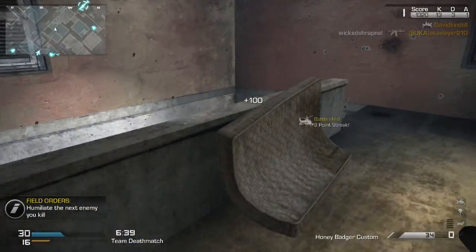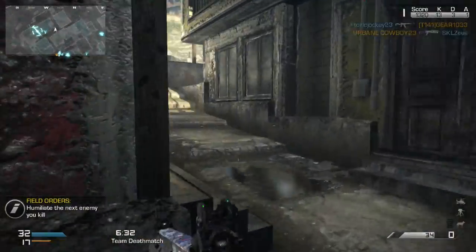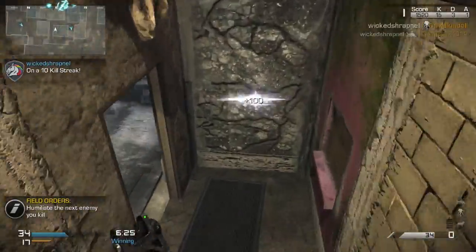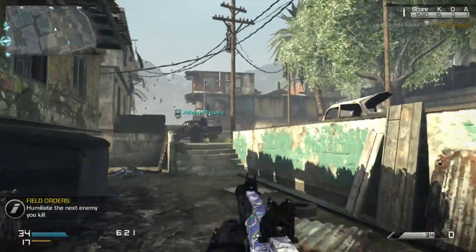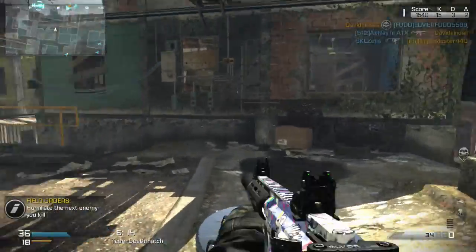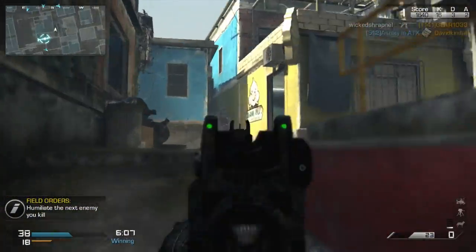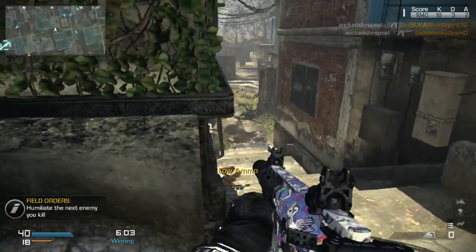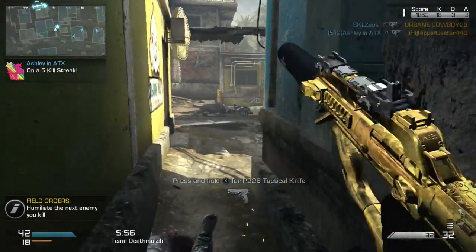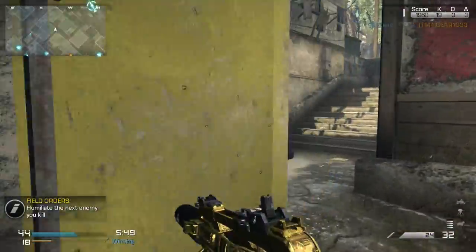As for the other Invasion DLC maps: the one with the pirate boat I didn't really care for — it felt like I was getting shot in the back from everywhere. The Egyptian-themed one, I don't know the names off the top of my head, but it was okay, I didn't mind it. The Mexican town one was pretty good too. Really the only one I didn't care for was the pirate one. This is probably my favorite DLC so far — I haven't cared too much for most of the maps in the game.